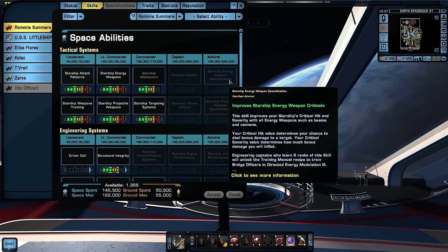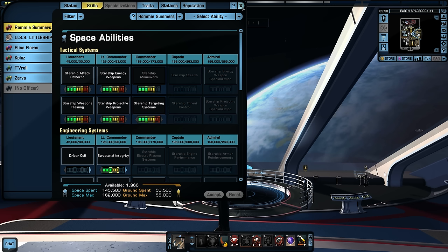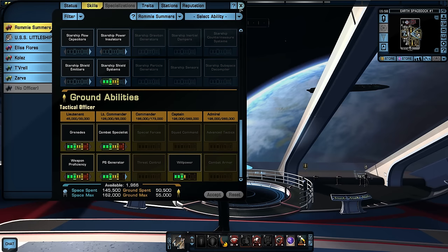I am going to eventually go into starship energy weapon specialization. The skill improves your starship's critical hit severity with all energy weapons such as beams, which is important on an escort. Sometimes you can overcome certain problems using different consoles rather than wasting skill points on them. Putting points into power transfer rate cures that driver coil problem, so I can use those points elsewhere that matter more.